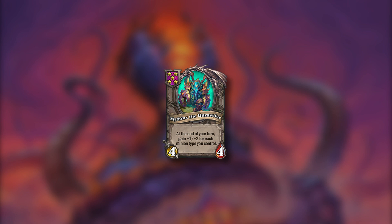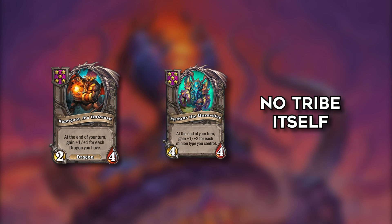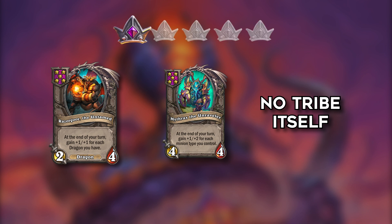Mitrax the Unraveler is a 4/4 on tier 5 that gets plus 1 plus 1 at the end of the turn for every minion type you control. It's a better Razorgore for Menagerie. Major downside is that it doesn't have a tribe itself but when you get this unit early the stats should make up for that. 4 points.